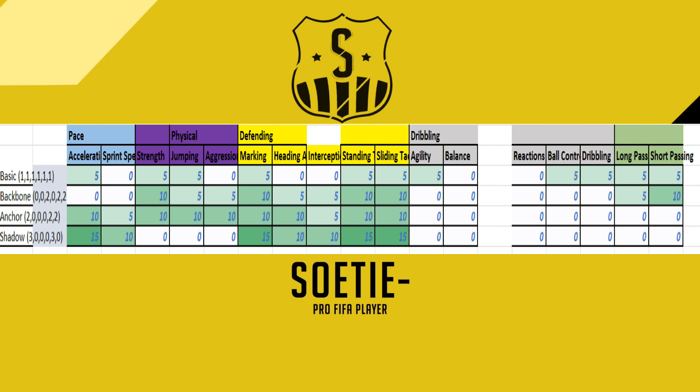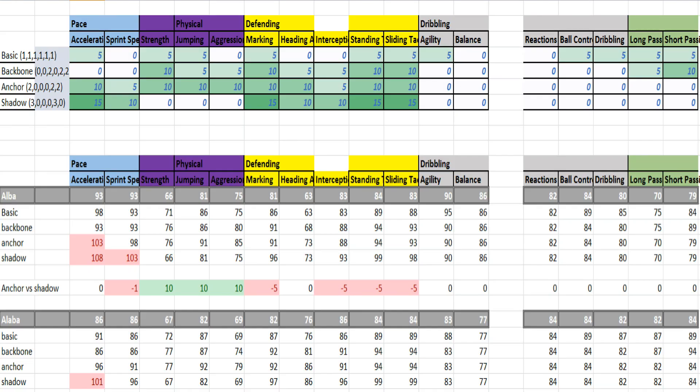For lower rated players there will be less problems. Let's have a look at a defender example - these are the chemistry styles you would probably consider for defending. I've picked out the main attributes and neglected shooting, etc. If you apply the chemistry styles on Alba and Alaba from Bayern, Shadow on Alba doesn't work that well - it has the same speed as Anchor. That's basically the mistake a lot of you were making. Anchor is a much better chemistry style for Alba than Shadow. For Alaba, you do want to pick Shadow as the best chemistry style. It all depends on the player, and the main important thing is the maximum value is 99.